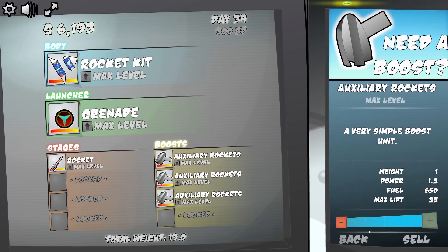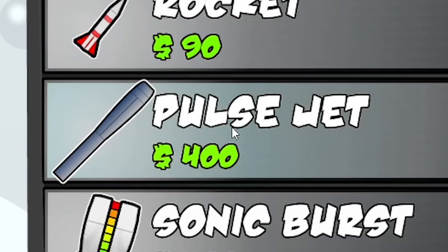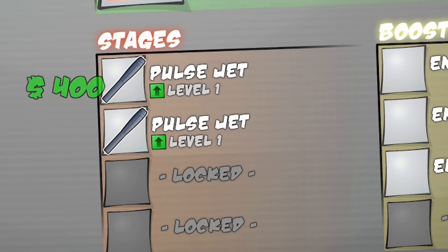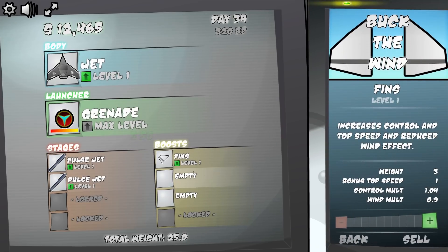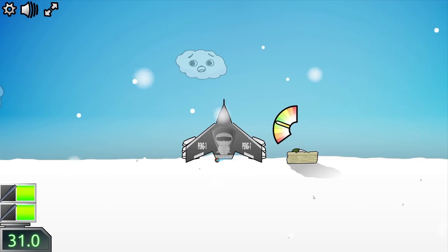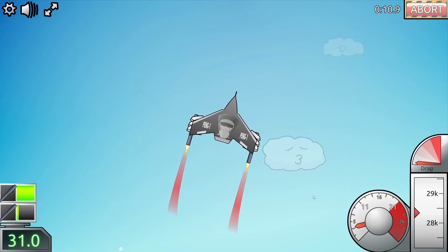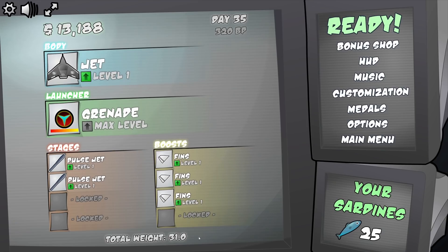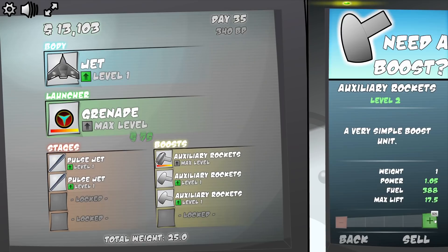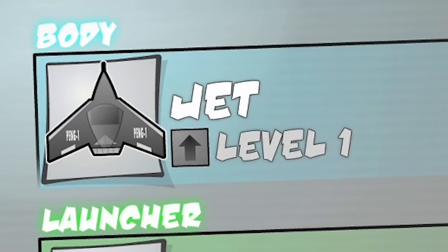Grenade is definitely worth keeping. Let's get our money back quick and maybe we'll swap our body with a jet. We've got 13 grand to spend on upgrades. I think as we're in a jet we'll try out this pulse jet - it says it requires a bit of speed to work 100%, but thankfully our grenade is going to launch us like nothing else. I think we'll add two pulse jets, and maybe for our boost we'll add some fins. Three lots of fins - look at the fins on the edge, so stupid. But these rocket things are rubbish, we're falling down. Okay that was a bit of a disaster. Let's get rid of the fins and go back to our auxiliary rockets - tried and tested. Max out all the auxiliaries and maybe upgrade the pulse jets too. We've got a level 8 and a level 5, our jet is only level 1 still.